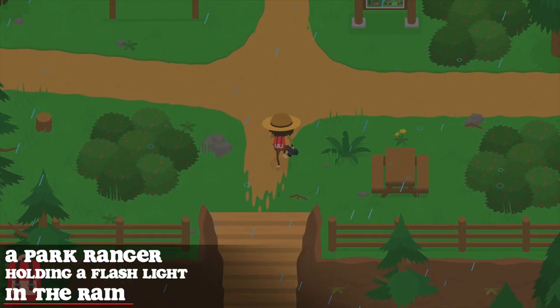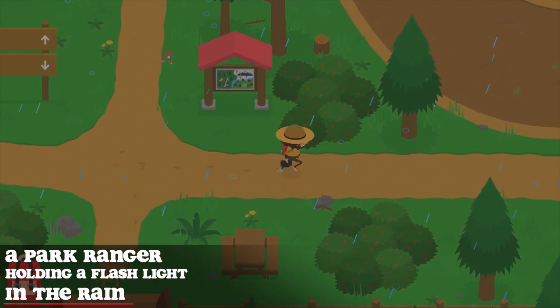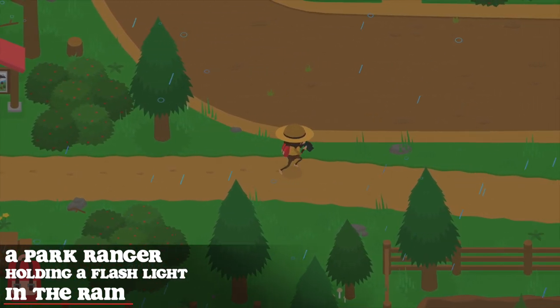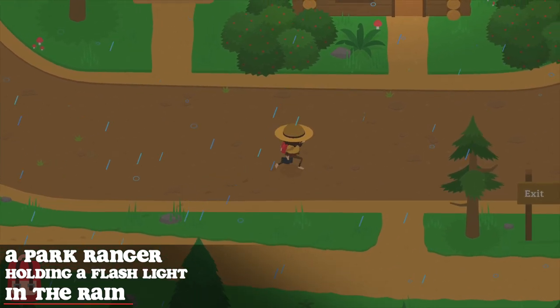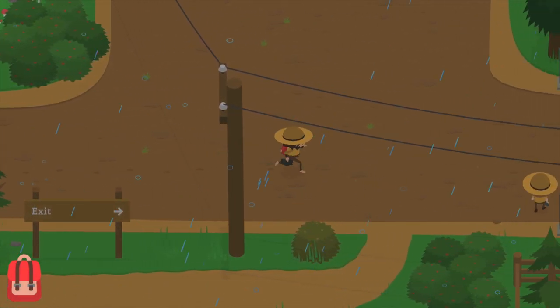Starting off, make sure it is raining and also pretty late. To find a ranger who is always outside, go toward the exit of the park — a ranger will always be patrolling around the exit.